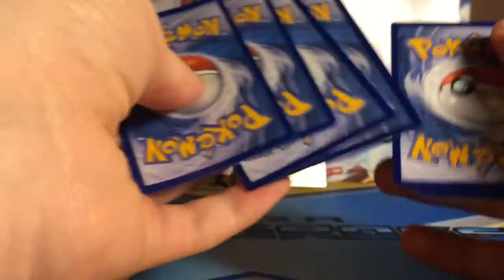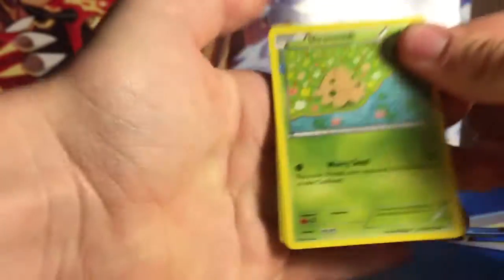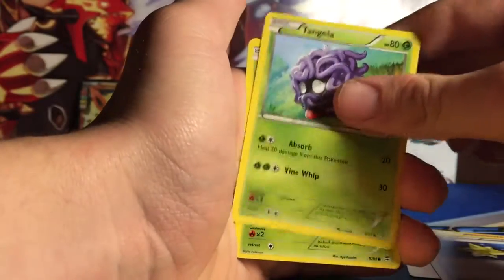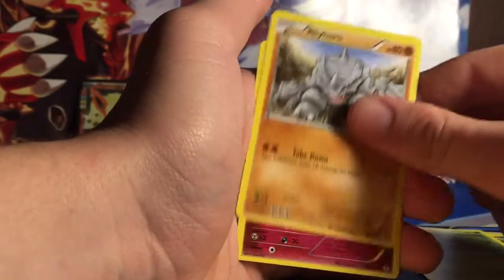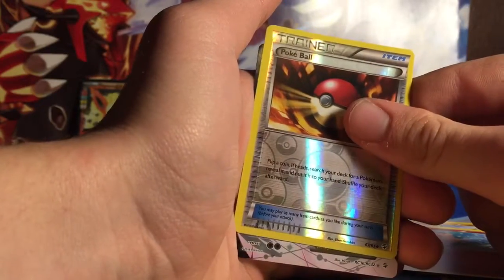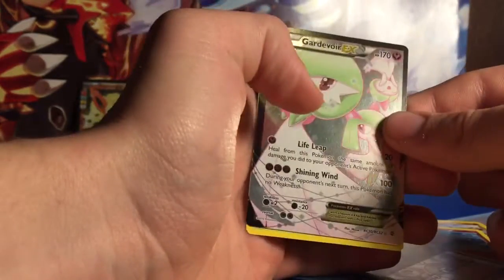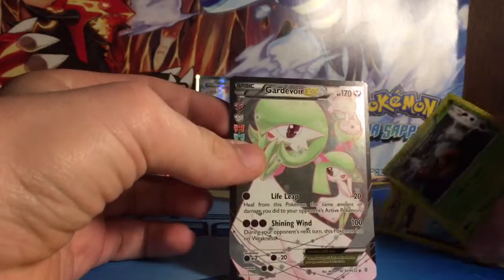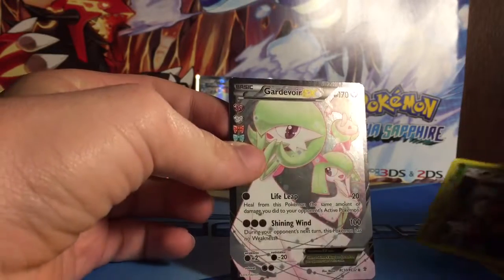Pikachu. Hopefully I get plenty from the actual set — I'm not a big fan of the other cards from the rating collection. So we got Shroomish, Olympia, Max Revive, Tangela, Paras, Rhyhorn, Clefairy, Reverse Poké Ball, and it looks like we got a Gardevoir — Guard of Wire? That looks very cool. And then we got Parasect. It looks really cool actually, kinda girlish but still cool.